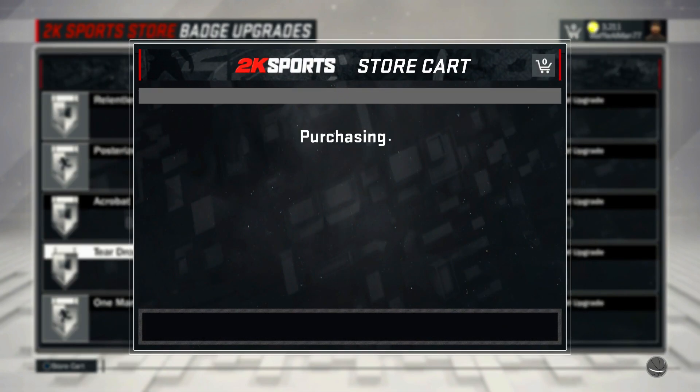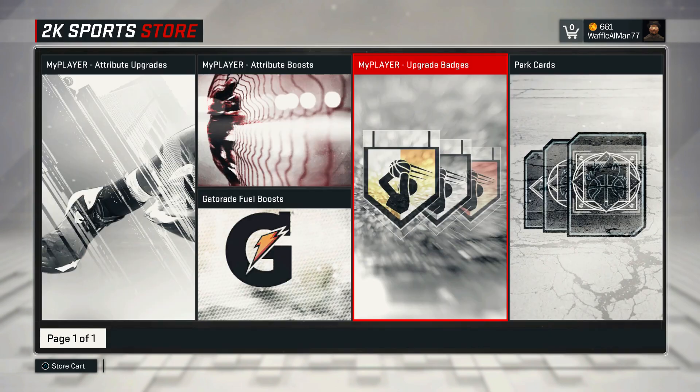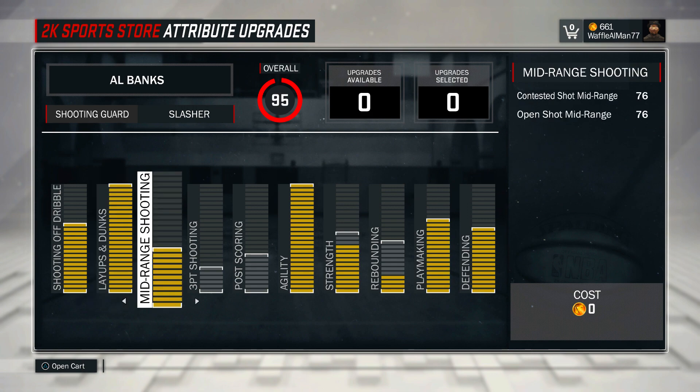Last video I didn't really have any of the badges, but this video I got Relentless Finisher gold, Posterizer all the way to gold, Teardropper, and One-Man Fast Break. So we're only missing Acrobat. Now looking at the 95, after I got all my final upgrades: 83 shot close, 81 shot mid — I can hit it if I'm open. Standing layup 94, driving layup 94, Relentless Finisher — that should be crazy. Driving dunk is a 90, contact dunk 88, standing dunk 71.